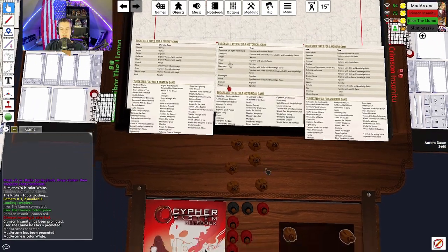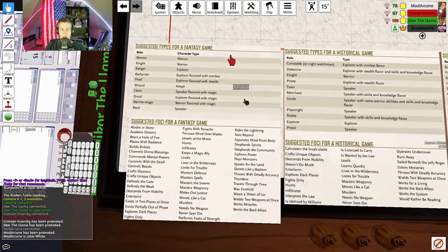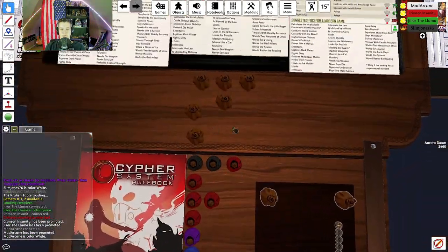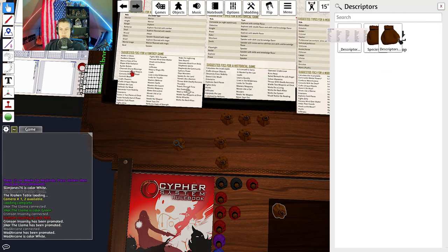The suggested type tables give examples of what a warrior or barbarian might be. When it says 'flavored with whatever,' those are the flavors that allow you to exchange type abilities. The descriptor is a descriptive word that defines your character and gives you skills and bonuses to your pools, so you need to have a concept of what you want.